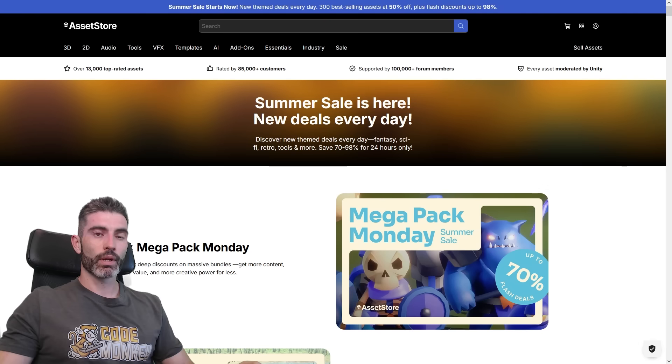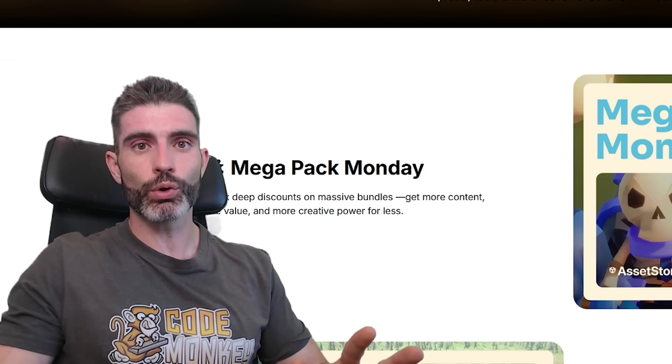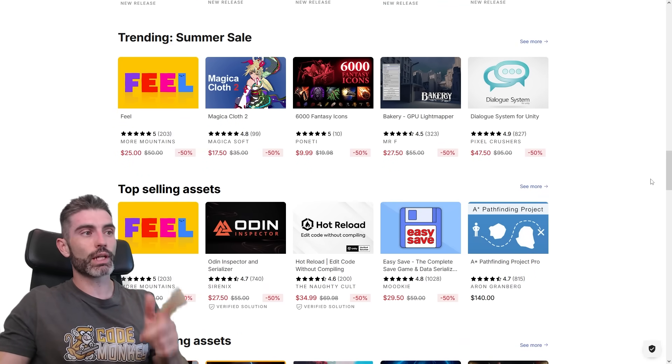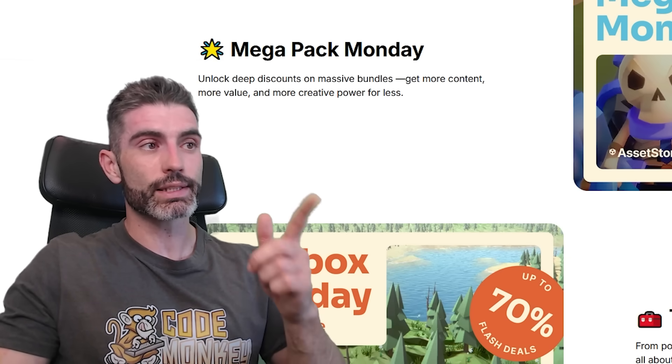Hello and welcome, I'm your Kodemakee, and it's that time of the year again — there's a summer sale happening on the Unity Asset Store. This is always a great time to pick up any assets you've been looking for. There are so many awesome assets currently discounted: 50% off on the top rated assets, and flash deals up to 70% off. These flash deals only last for one day, so definitely go browse the list and see if anything interests you.